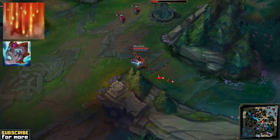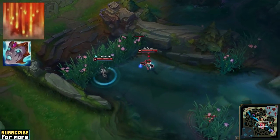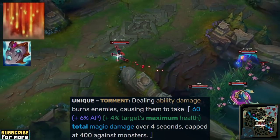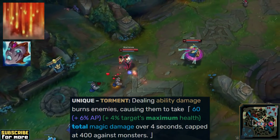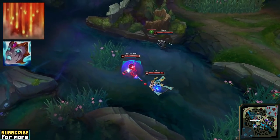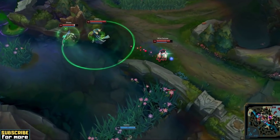AP Misfortune doesn't work because ability power would somehow be good on her — we've just done the math, ability power straight up sucks. Instead it is the unique item effects that are your actual payoff for doing this. Liandry's is already a perfect example: the burn damage gets applied and reapplied for as long as an enemy is standing in your E or your ultimate, and when they manage to walk out it still lingers for 4 additional seconds. This damage truly adds up over the course of the game, and due to item effects like this, AP Misfortune is highly likely to top the damage charts at the end of the game despite her terrible AP ratios.